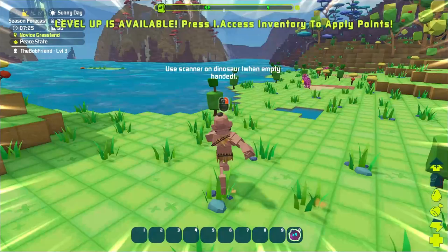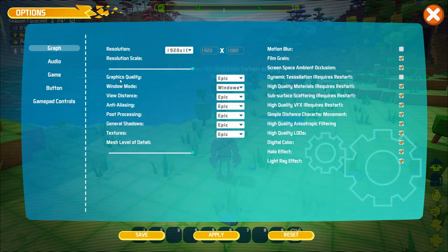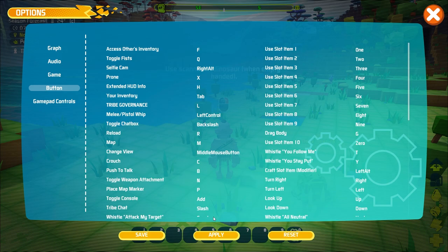We've got to change that button again. I always change the buttons around just a little bit. Inventory on Tab. And console over there. I'm sure there's other stuff we'll have to change, but that at least gets us going. I always have my inventory on Tab.